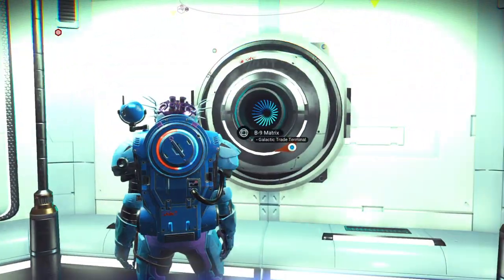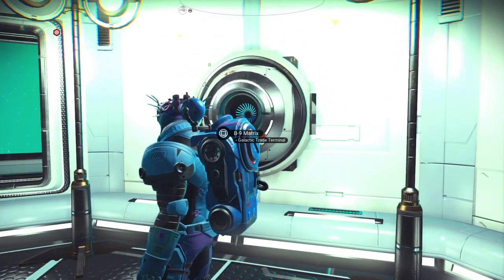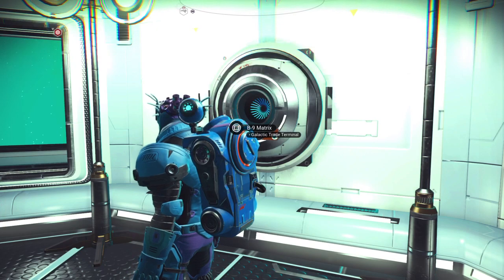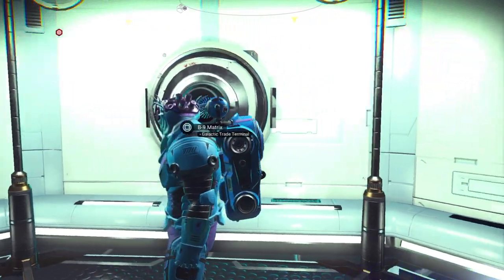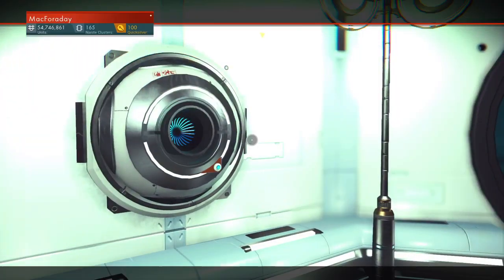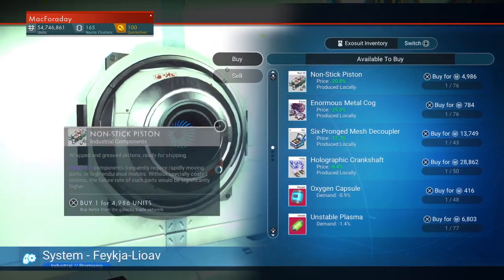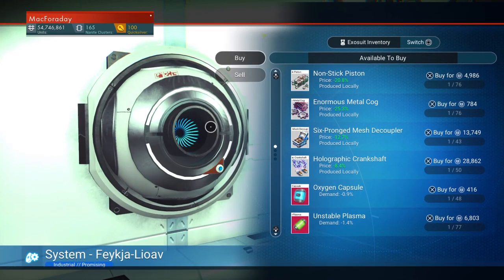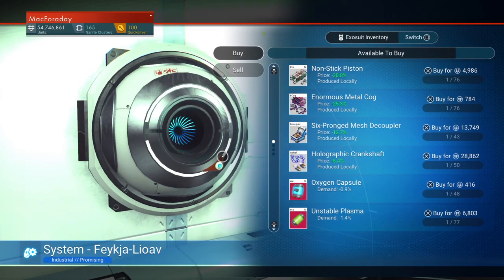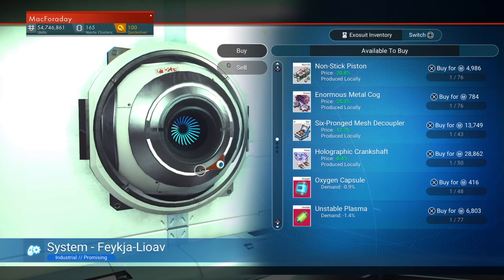This was different in VR. When they added VR, trade terminals would automatically go to the menu where you could sell things. And I found that pretty disconcerting when I first started VR. But just recently, they made it so that it always goes straight to the menu in every mode of the game, not just VR. Because there used to be this other menu where you would click an option in order to open up the actual buy and sell menu.